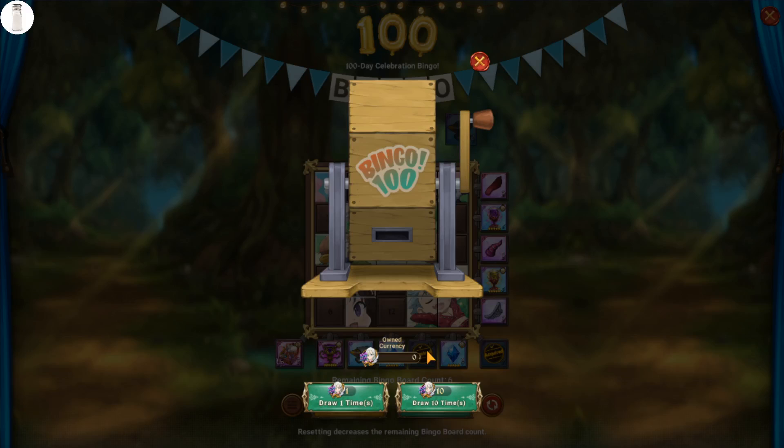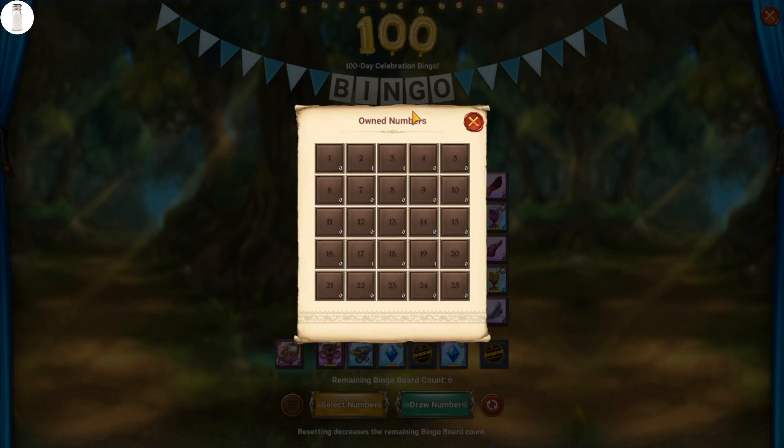What you want to do is see all the numbers you end up getting for free before the event actually ends. I believe it runs for two weeks, so if you can get 30 Elizabeth tokens each day — quick math — that's around 420 of these for free. You want to make sure to have gotten seven of each number.